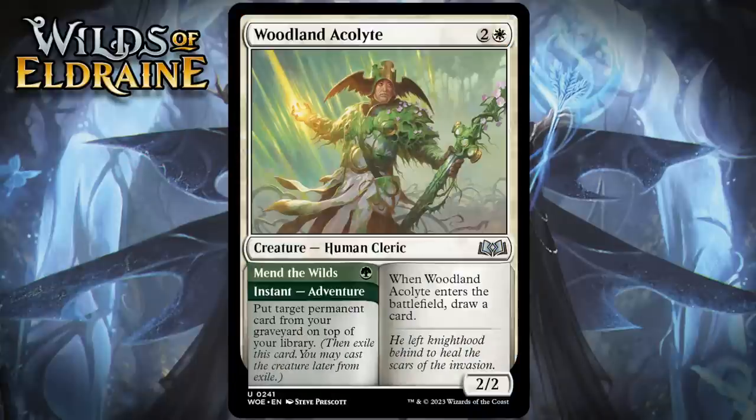Next up, it's Woodland Acolyte, which for 2 generic and a white is a 2/2 human cleric at uncommon. When it enters the battlefield, you draw a card, and its adventure is called Mend the Wilds — 1 green for an instant — put target permanent card from your graveyard on top of your library. I would always play a 3-mana 2/2 that draws me a card in virtually any format, and this is a lot better than that. Because of the adventure, you can kind of look at it as a 4-mana 2/2 that gets you a permanent back from your graveyard. Even playing this in a deck that can never cast the adventure half sounds pretty good. But all this means that this is another adventure that can give you a 2-for-1. I'm giving it a B.